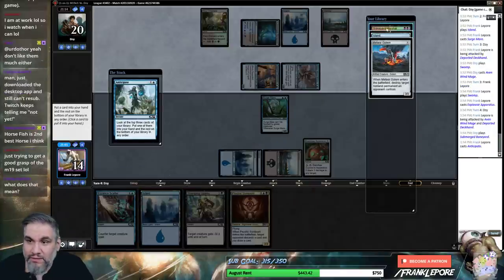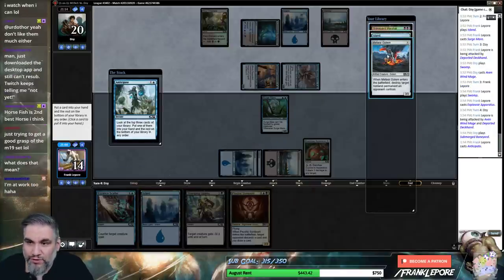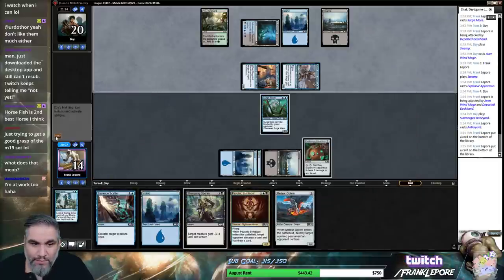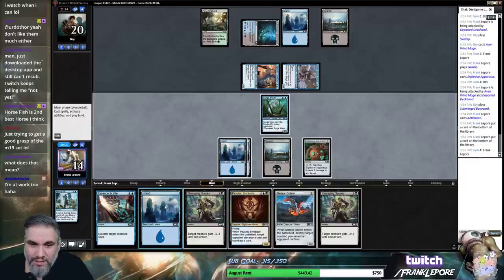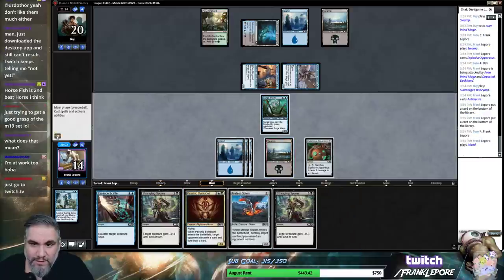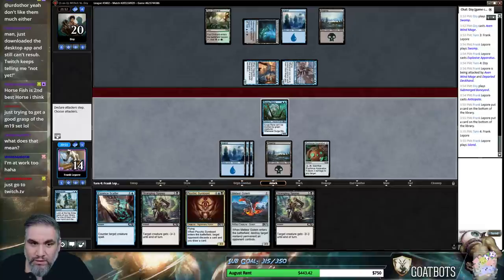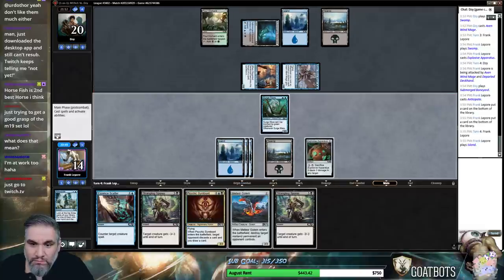Oh, what are we getting here? We don't have a second black, so I don't think it's Marshall. I think Meteor Golem is just the best pick here — just having that guy in the hand is pretty good. And I assume we'll draw a good amount of lands. Burp. Burp. Burp.